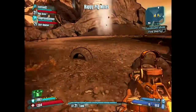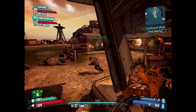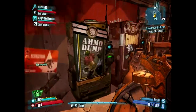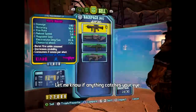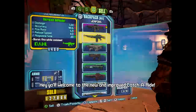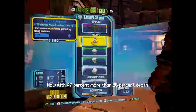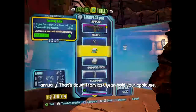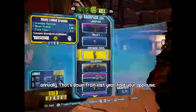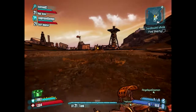Why are we going to Three Horn Valley? Because we haven't been to the area we go to next for this quest. What area is it? I don't know, but this is where it said the closest place was. You can always check at the fast travel station if you want.